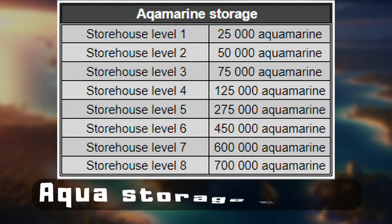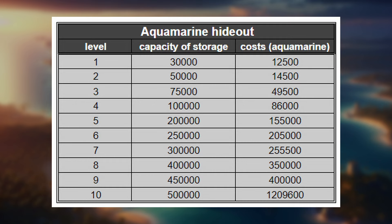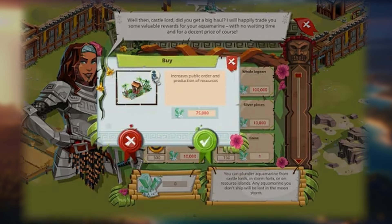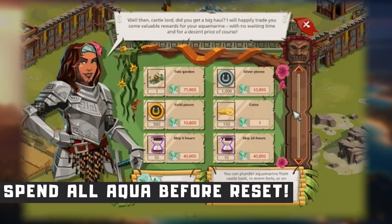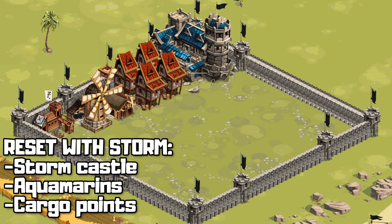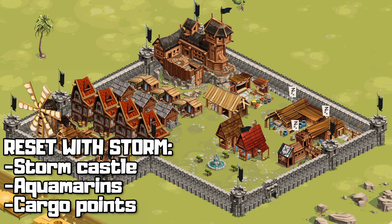You can easily increase your aquamarine storage capacity by upgrading your storehouse. And if you are worried about losing your aquamarines, you can protect them with the hideout. Since the last update, you can buy things that are good again. I can't recommend specific things, as everything is worth it at certain levels. If you don't have a lot of bigger decorations, it might be worth buying them, or buy the smaller coin packs. Spend all your aquamarines before the end of the event, as the moon storm with your castle will bring your points and aquamarines down to zero, and your decorations will go back to the warehouse.